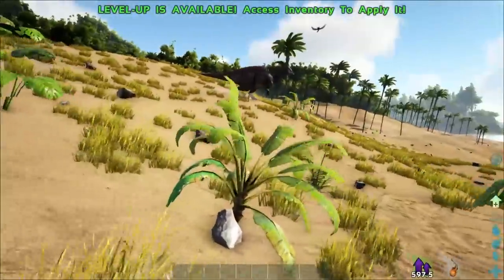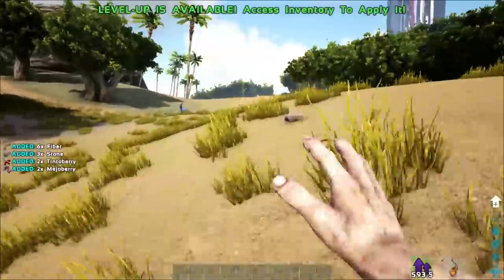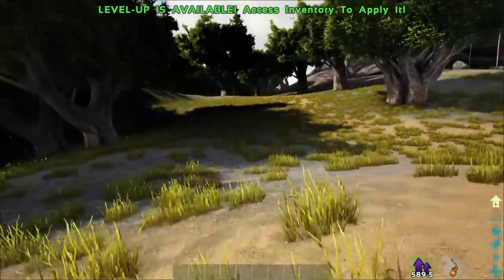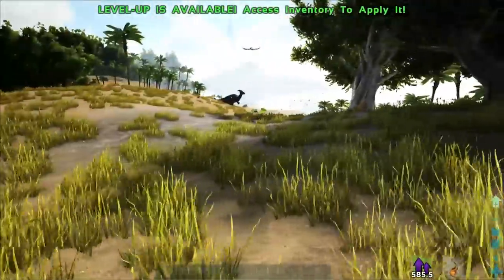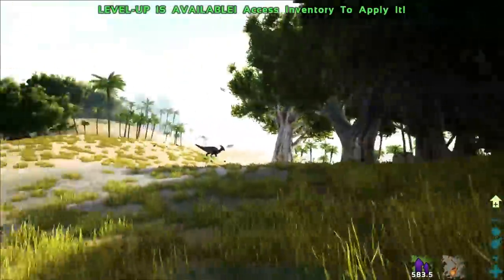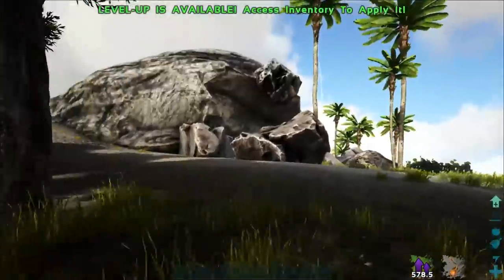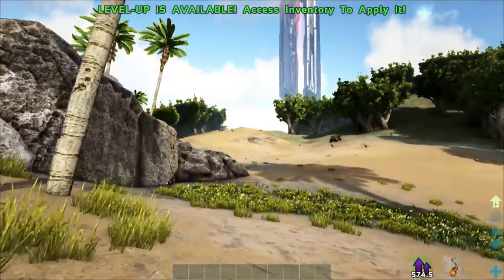There we go — that was a times 4 one, awesome. So we're going to grab that. We're just going to go about harvesting a bunch of stuff. You guys know what the standard old starting ARK is like — it's quite a grind. We're just trying to remember where the next explorer note is. I know there's one down there, one over that way, and one on top of that hill. It has been a hell of a long time since I've had to do a note run.